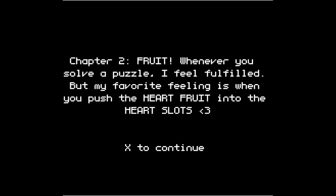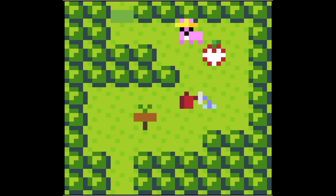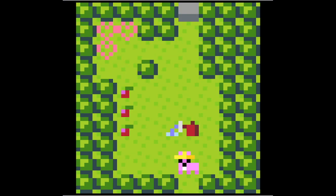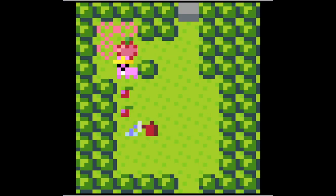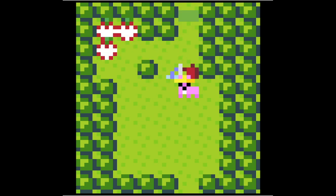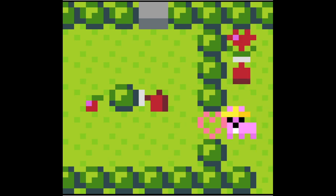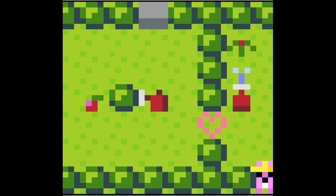Fruit. Chapter 2. So the hearts will also need targets? It turned into heart fruit. Okay, I'm gonna try to get this through. Nope, doesn't work. So it's just a regular heart - it's not a fruit or anything.